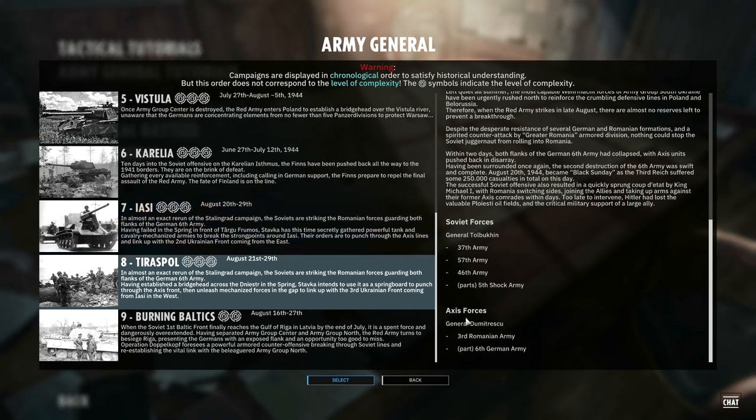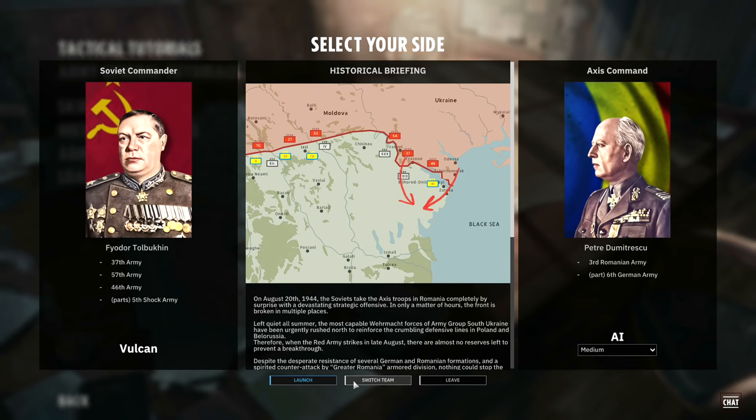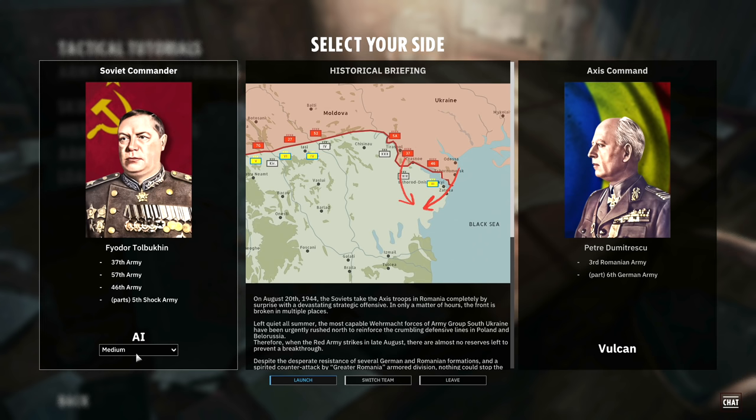The forces are a little bit different here. We have the 37th Army, the 57th Army, the 46th Army, and parts of the 5th Shock Army for the Soviets. On the Axis side, which is the side we're going to be playing on, is the 3rd Romanian Army and the 6th German Army under General Domitrescu. Let's switch over to the Romanian side. We'll put the Soviet commander over to Hard AI, which is the hardest we can do in the campaign, and we'll jump on in.